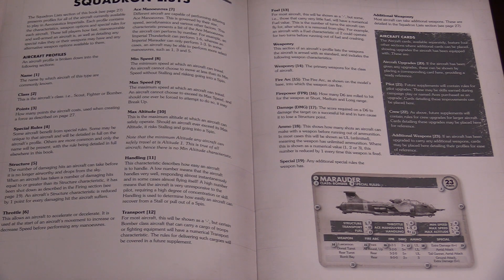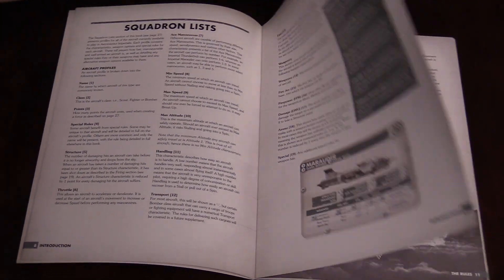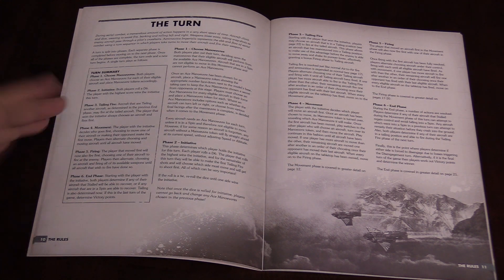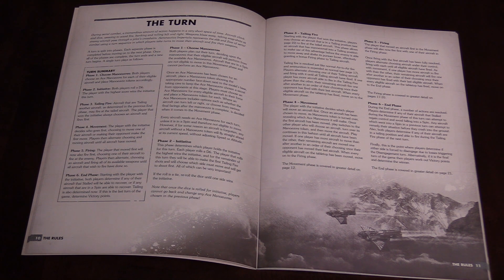Fuel may or may not come into too much effect — that's the number of turns the aircraft can fly for. Typically that's for scenario stuff, so I wouldn't stress that one too much. Most of the dogfight or squadron ships are going to have enough fuel for the game and have a dash most of the time. The turn summary is pretty straightforward: you're going to choose your maneuvers first up, and everybody puts those face down.